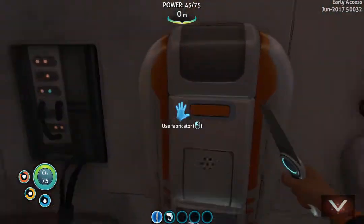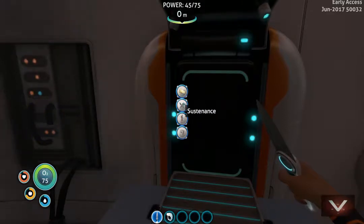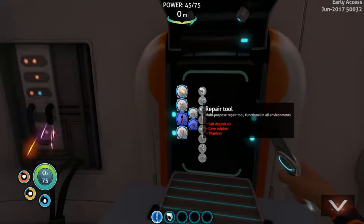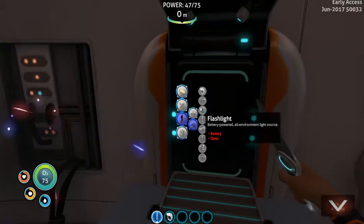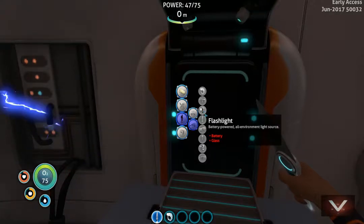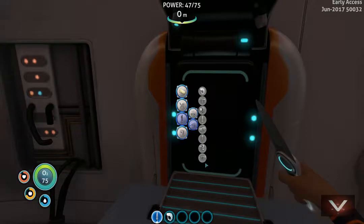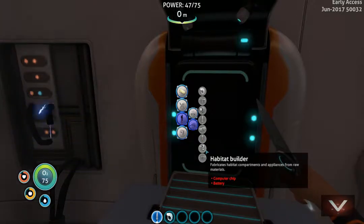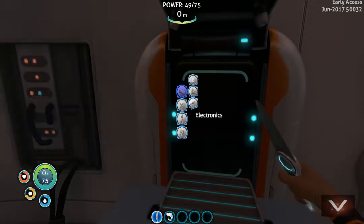Alright so let's see what we can actually work on right now. Tools — can't do anything with the repair tool yet. Scanner. Flashlight would be good to have — glass and battery — but I really need to be sparing with those batteries. The habitat builder is really important too.